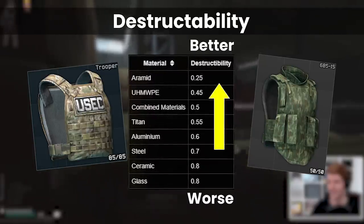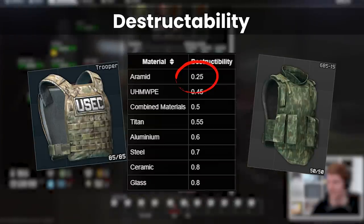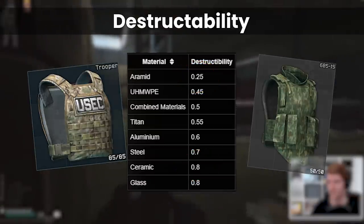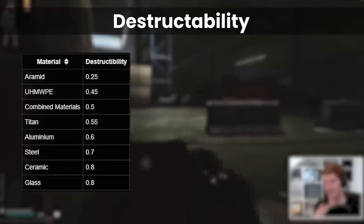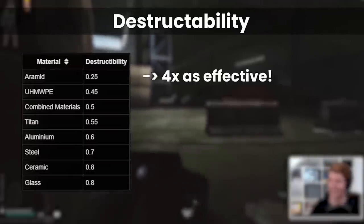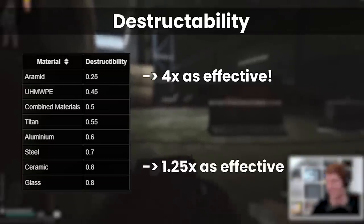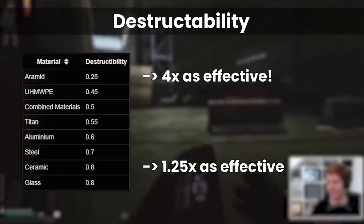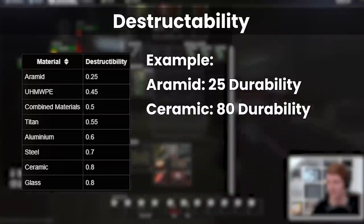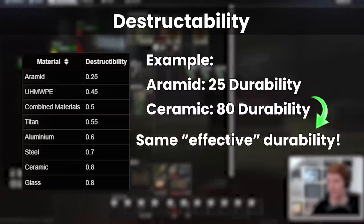The lower the number the better, and you can think of it like a percentage, so Aramid only takes 25% of the headline damage when hit, whereas Ceramic takes 80%. Clearly these numbers are quite different, and this means that the effective durability for Aramid armours is worth 4 times more in practice than the stated durability on the armour that you see in-game, whereas for Ceramic armours they are only worth an extra 25%. For example, if you had an Aramid armour with 25 durability and a Ceramic with 80, these are in fact equivalent from an effective durability perspective.